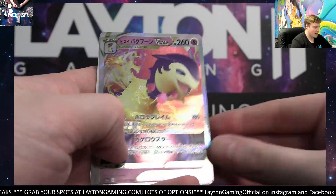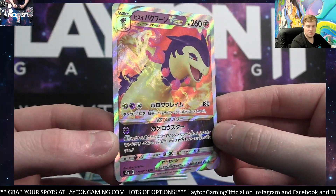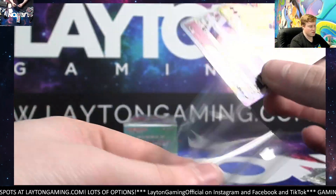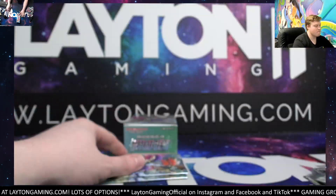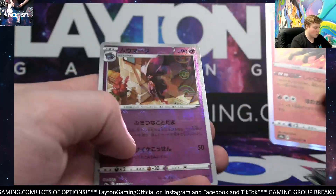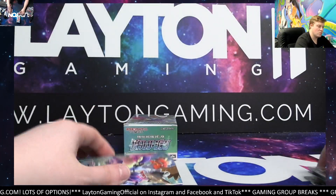Psychic - Hisui Typhlosion V Star! There you go, Typhlosion V Star going over to Joseph - congrats Joseph. Two to go. Got a Pyroar holo there, last one.